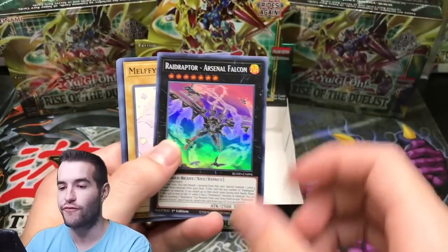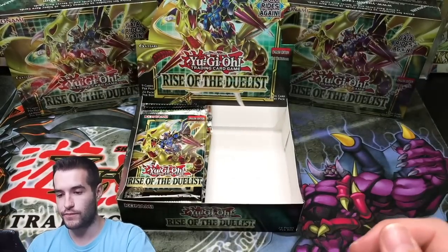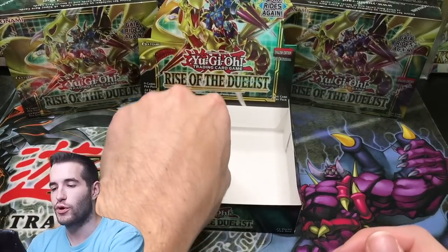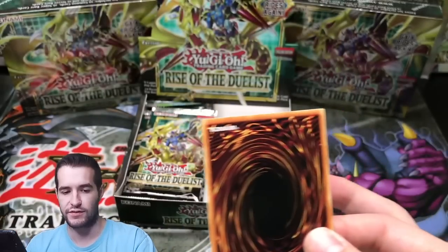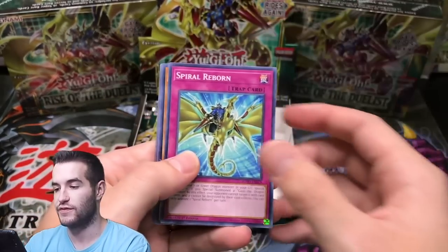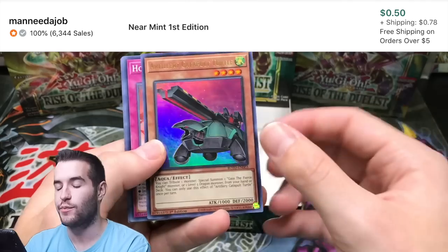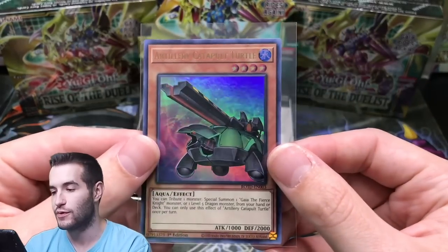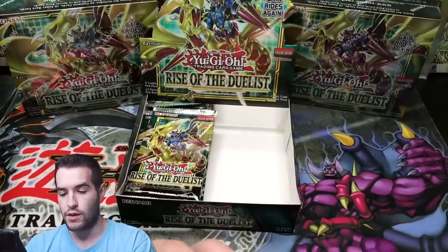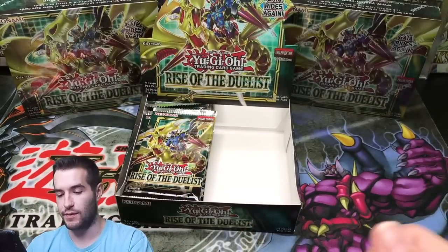Raid Raptor Arsenal Falcon, super rare. Red Potaten and Edge M Scythe. We're going a little bit slowly here — we're barely halfway through this booster box, we still have two more left. Artillery Catapult Turtle — so we've got an old school catapult. They've done all kinds of old school stuff in here. Old school catapult turtle — that's really cool. We've got Gaia, we've got catapult turtle — this is a big time throwback.